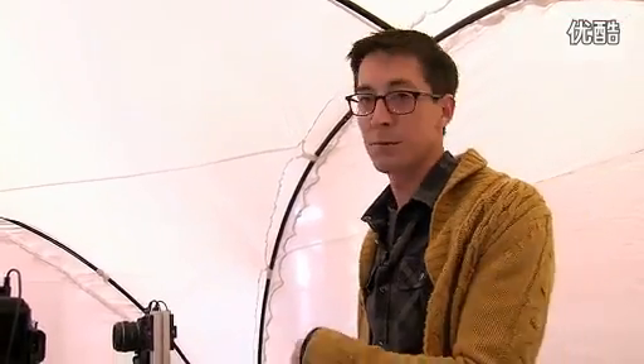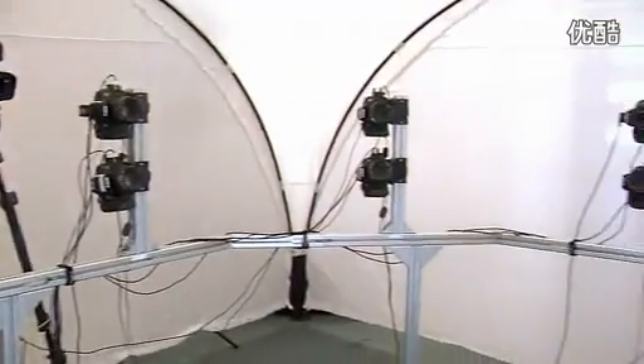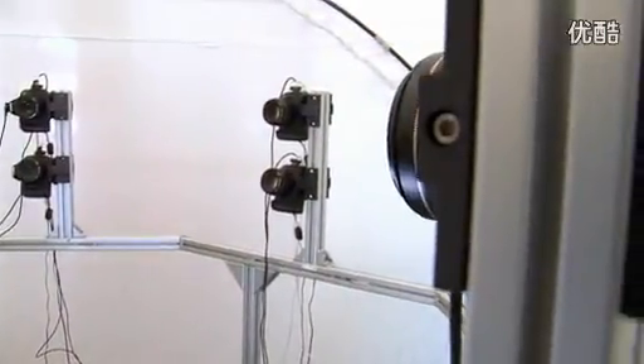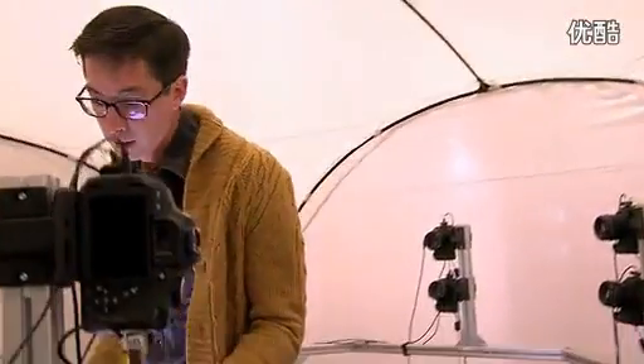We're inside our scanning tents right now. You can see it's made up of 18 cameras all arranged in pairs so that it surrounds the talent's head. Each camera is aimed very specifically beforehand and calibrated so that when the player arrives all they have to do is sit here on this chair and we frame them up and then take their picture, and that's it.